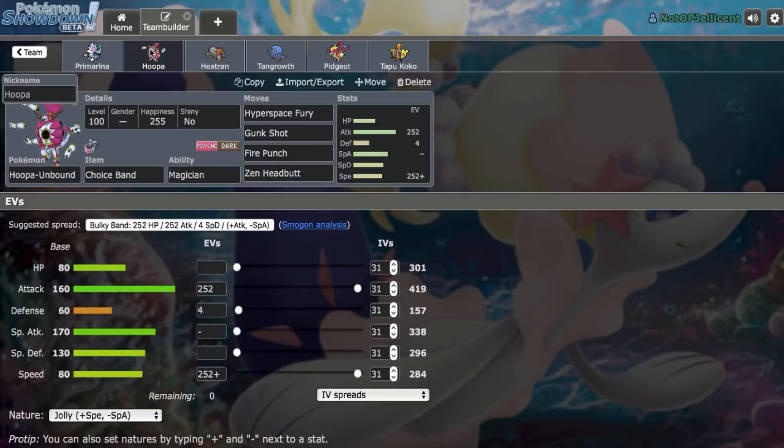Then we have Hoopa-Unbound right here on a Choice Band set. I want it to be a Pokemon that could reliably break through all the stuff that Primarina struggles with — stuff like Chansey, Toxapex, Amoonguss, all that kind of thing. Fire coverage too, just to help out with Ferrothorn, because Primarina does not appreciate that Mon.